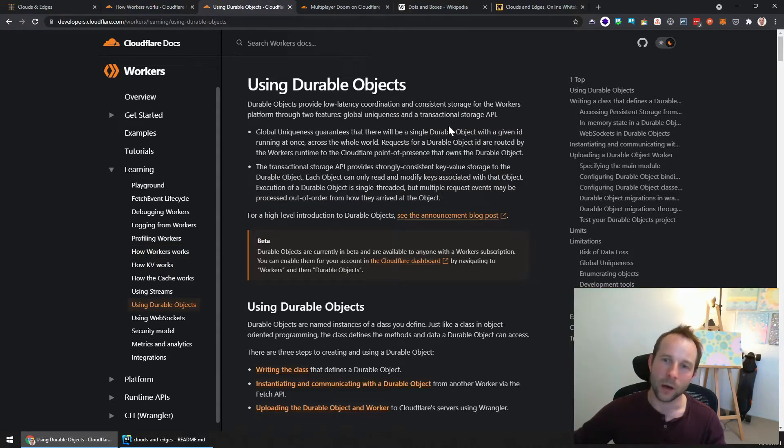Durable Objects are a really cool technology. They're brand new from Cloudflare and they're in beta, but I've been tinkering with them. That's the whole reason for this project — so I can tinker with them. They basically provide the stateful part of serverless.